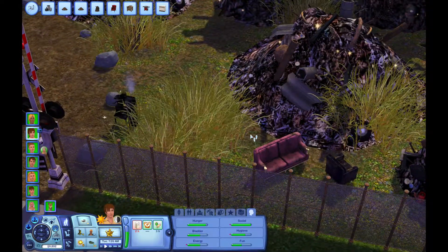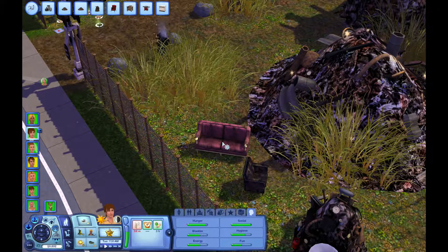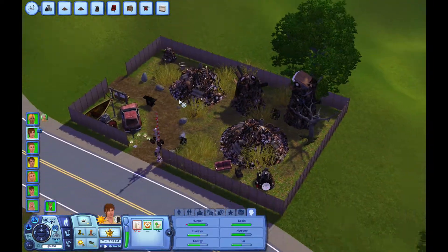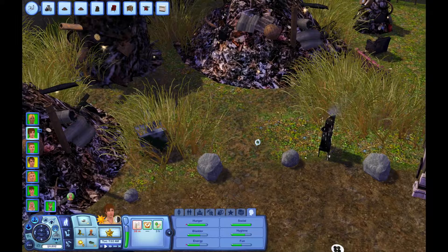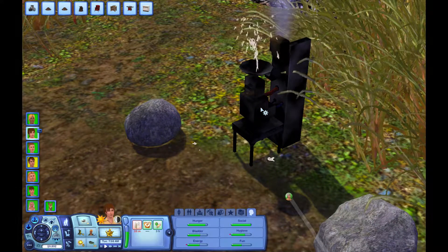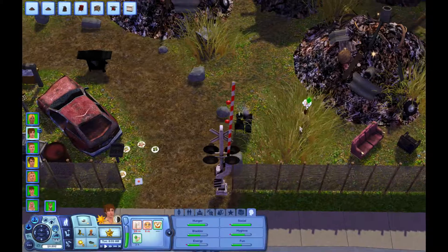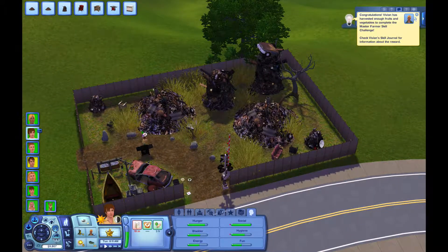I'm going to salvage all this stuff that I can because we could give it to the kids - maybe they'll need it. I don't think I put a sofa or anything at their new house that they're going to be purchasing when they move out, so that will be a good thing. Then I will send him over after he salvages all this stuff. We'll put that stuff out on the lawn and then refurbish it by doing the replace. I think that's a good way to get new stuff like this - I believe this is the fortune cookie maker. I'm not 100% sure, but I think that will be a good way to get new things. I doubt I've ever seen a computer at the junkyard.